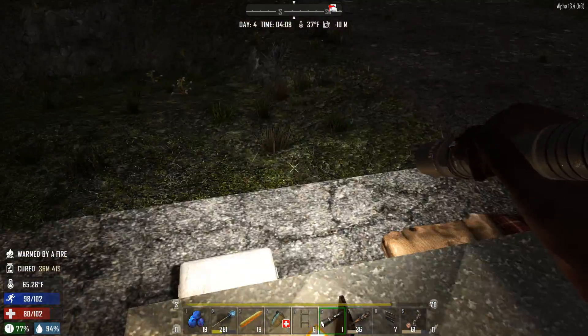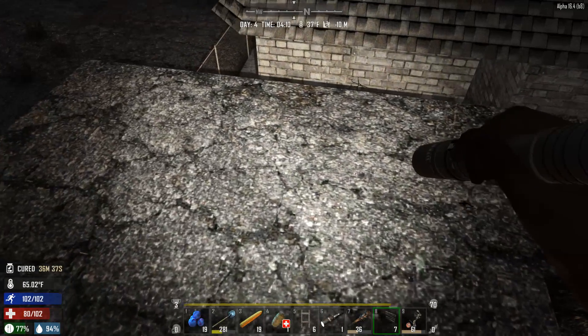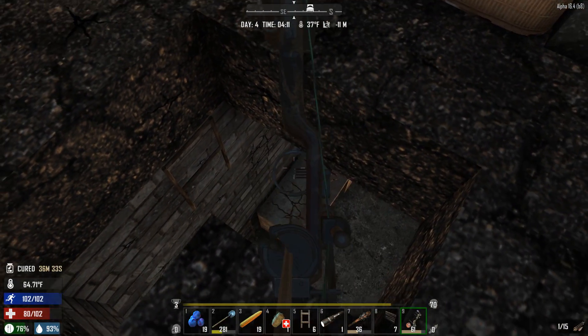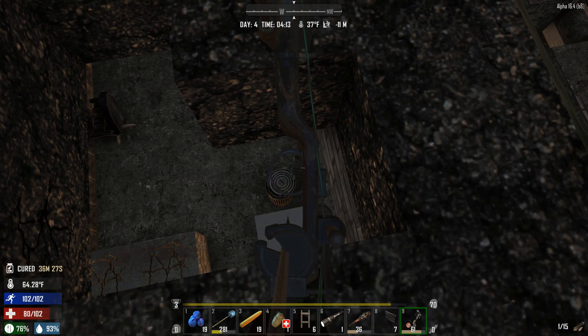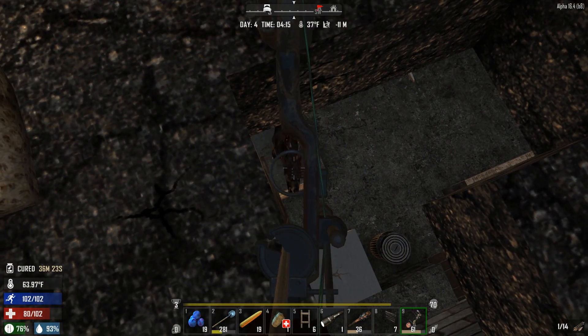Welcome back to another episode, guys. I'm surprised, happy to get back to the mod here. Now I am making some more arrows, so we should be able to take out these dogs relatively easily. And we have this convenient hole down here where the zombies bashed the place open. Now the trick is to try to hit these dogs on the head. There we go.